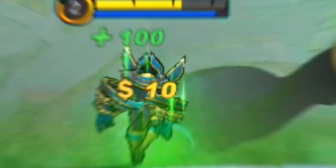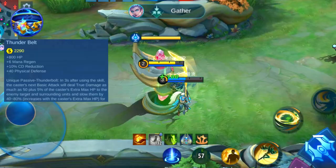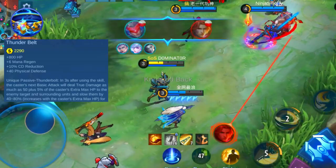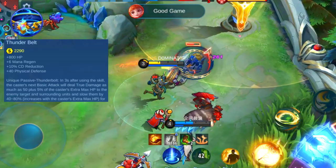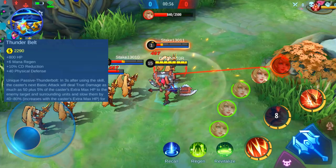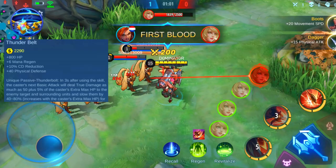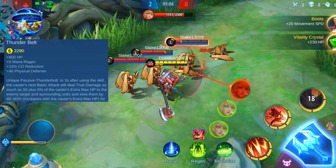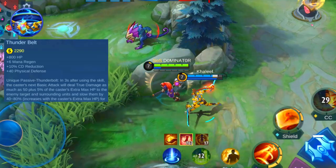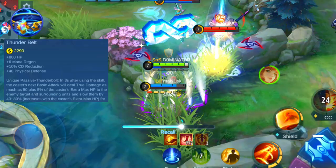The next item is also a defensive item that has an offensive component and is called the Thunder Belt. The base stats are plus 800 HP, plus 6 mana regen, plus 10% cooldown reduction, and 40 physical defense. When casting a skill, the next basic attack will deal damage and slow the target. The damage is equal to 50 plus 5% of the extra HP of the enemy and it deals true damage, which means it ignores all defense stats. The enemies that receive damage will also be slowed by 40 to 80% for 1 second, based on your extra HP, and the damage and slow can hit multiple enemies surrounding you. This item gets most effective when having a low cooldown and high HP.